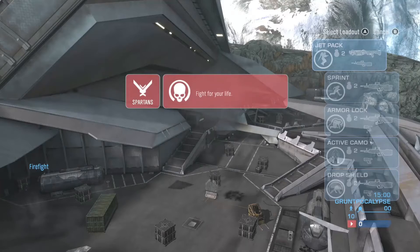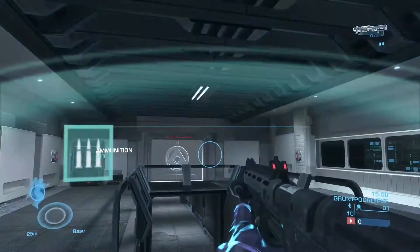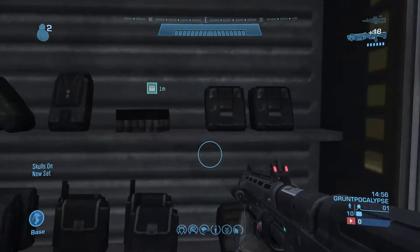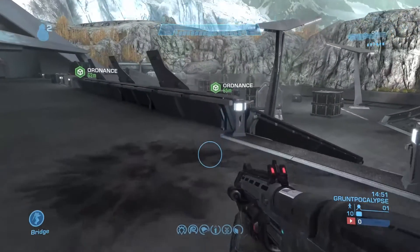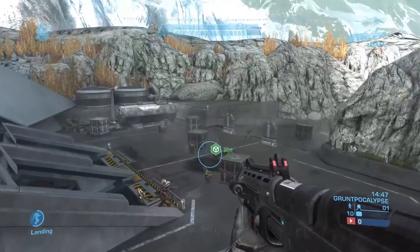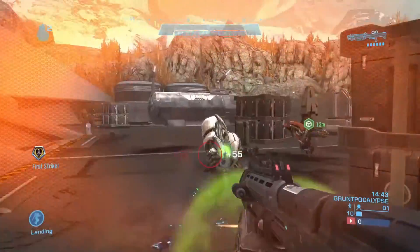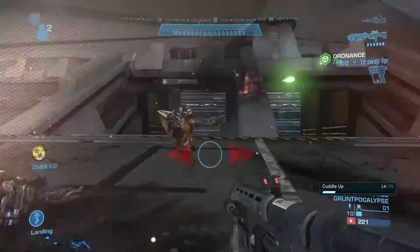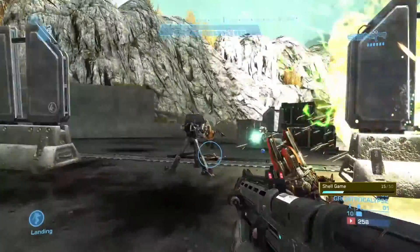Once you're in, select your loadout and you will spawn in this building. Dig in and make sure they don't get past you. There's some ammo over here, but since you have infinite ammo it doesn't matter. You can pick a side of the map — there's only so much space for them to run. It shouldn't be too hard since you're invincible. Plasma can't do too much against you, and you'll get a pop-up showing how much of the challenge you've completed.